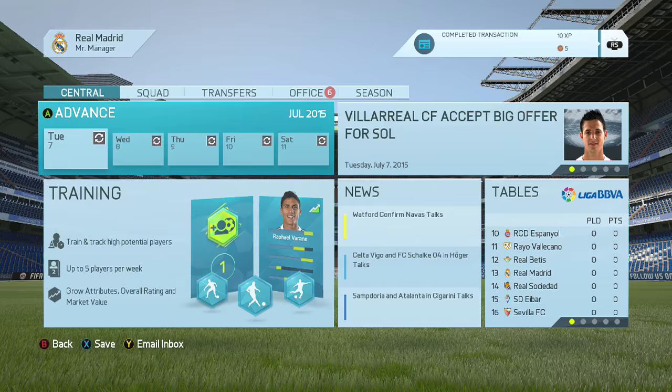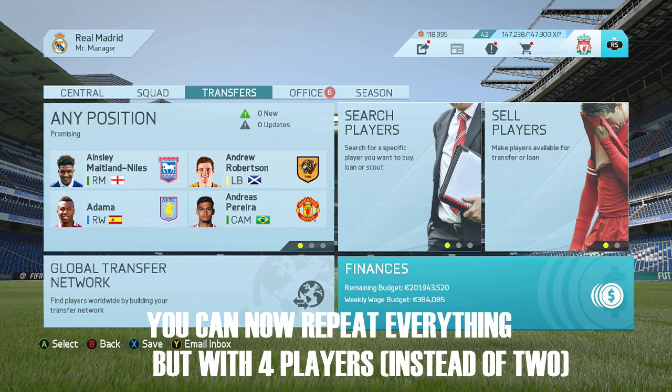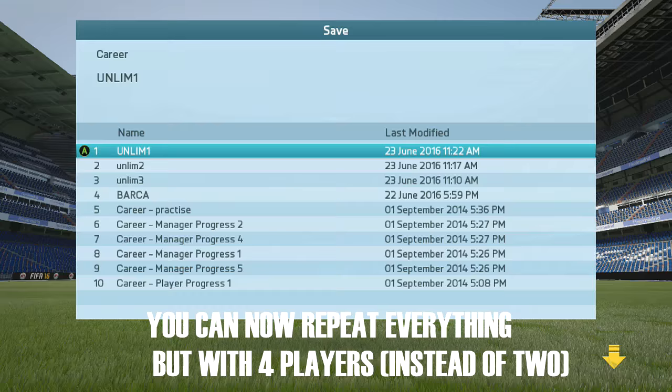Then we want to go back over to finances and move this all the way up to something like 100. Now you can see we have 200 million to spend — we've actually doubled our money. So as you can see this glitch has worked. Now what we want to go ahead and do is save.